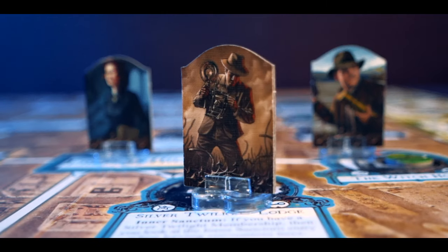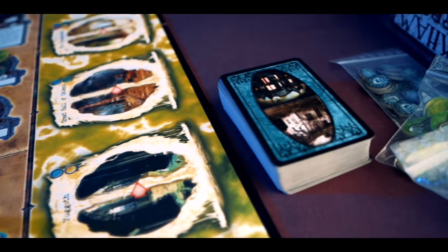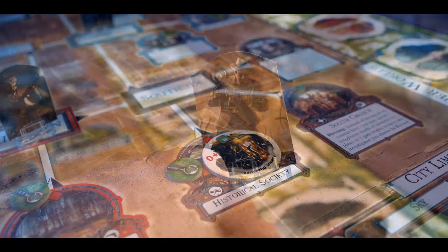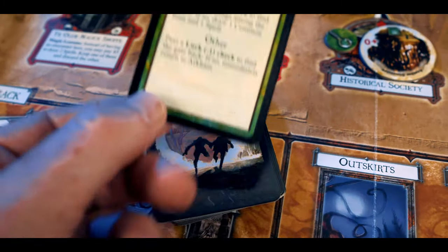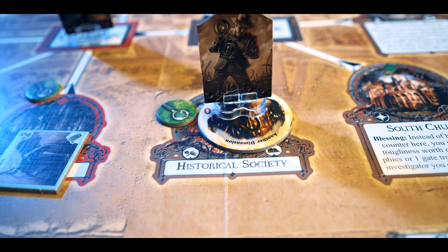Then comes the encounter phase, which gets a little fiddly. Each investigator has an encounter on the space they land. If there's no gate, you draw a card from the location deck and resolve the encounter. If there's a gate, you get sucked into another world — you move your investigator to the other world space and resolve an other world encounter. On your next turn you follow the arrow to the next space, and if you resolve the encounter correctly, you can return to Arkham and place an explored marker, allowing you to close the gate.